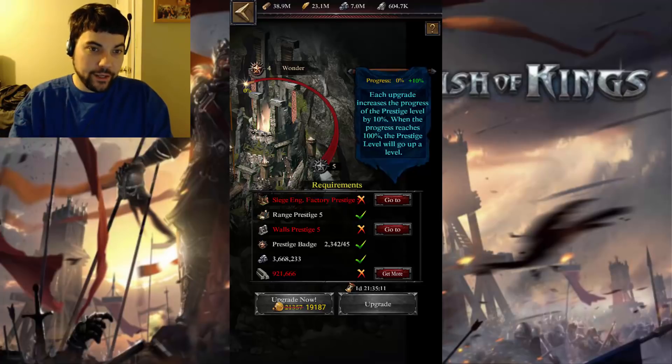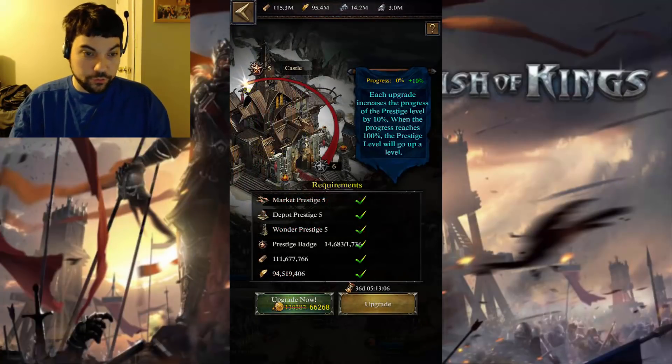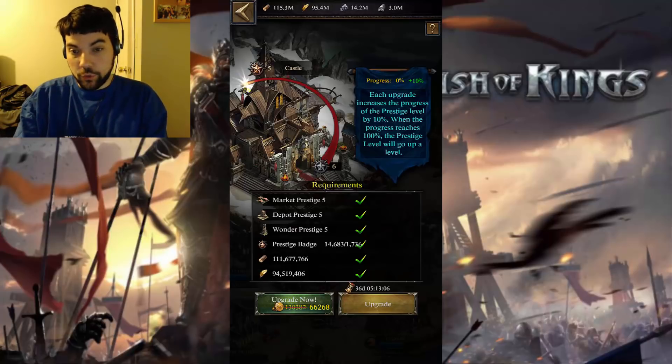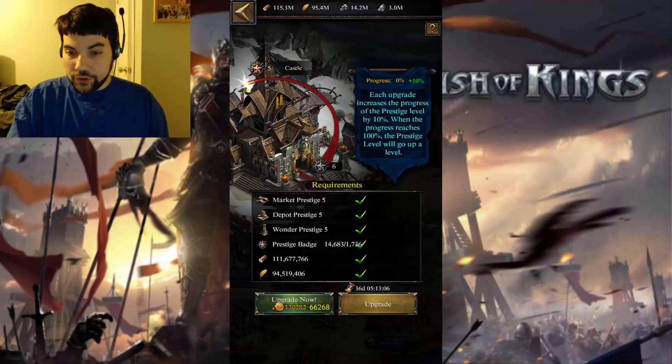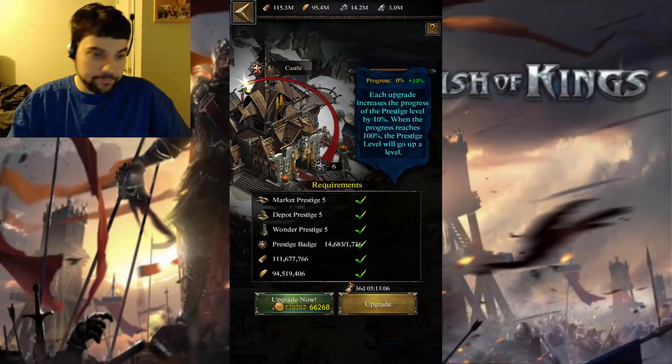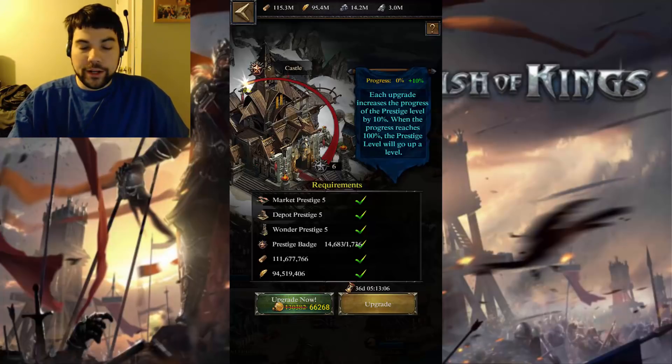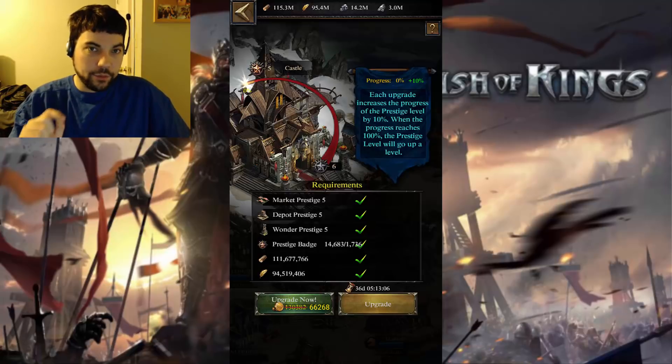Once you have that done, we can start considering our castle upgrades. Just keep in mind: Marketplace, Depot, and your wonder all have to be Prestige 5, and your ranged training, siege engine training, and walls have to be Prestige 5. One more note: the Marketplace cannot be upgraded to Prestige 5 unless you also have your Depot up to Prestige 5.